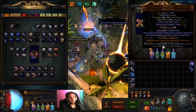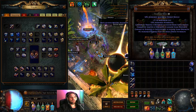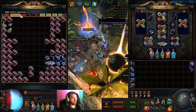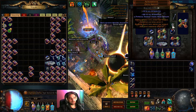Next up is Cyclopean Coil. This one currently has the percent maximum energy shield roll. The life is obviously irrelevant to us. This should be double-corrupted in the temple — that would be your ideal move. Make sure it has 15% increased attributes. I've been trying to proc Alva, I've got mine waiting here, ready to go. I've got an extra Astrumentis.